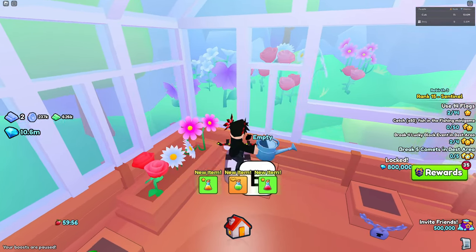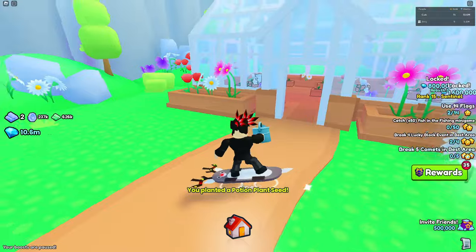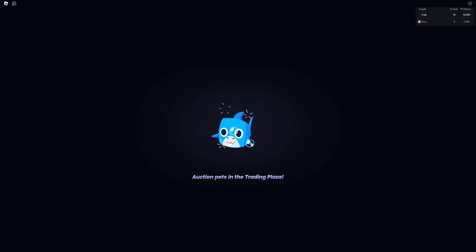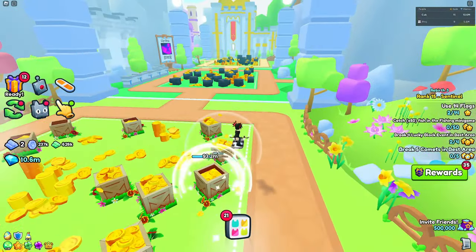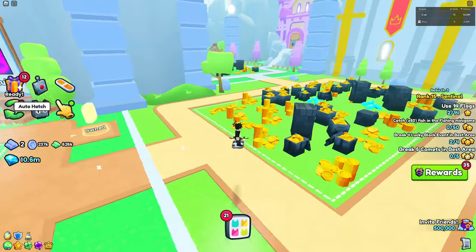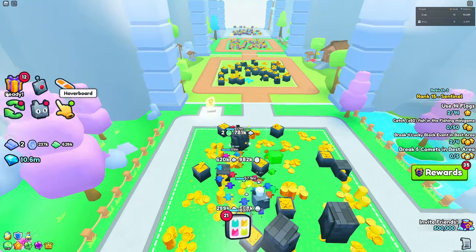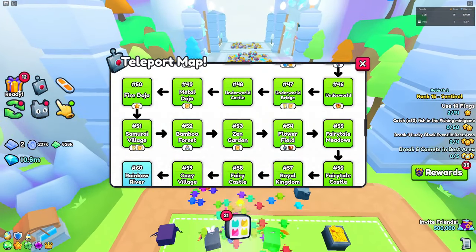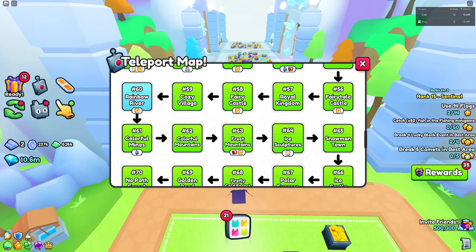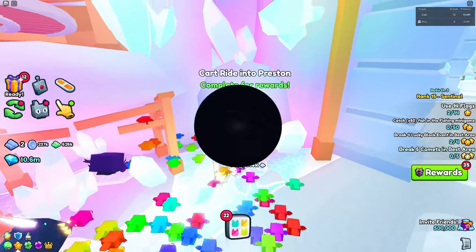It only works in some minigames, not all of them. The only two I don't think it works on are the dig site and fishing. Let me know in the comments if it doesn't work on any others. I've tried it with the chest rush and the cart ride. Also, another disclaimer: sometimes after doing the glitch, the teleport button might not work — just spam it a bunch of times and it'll work again.